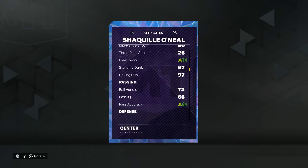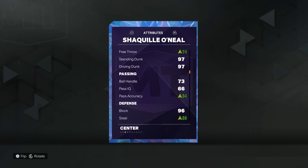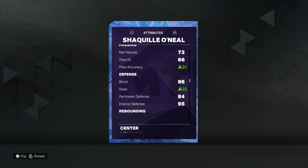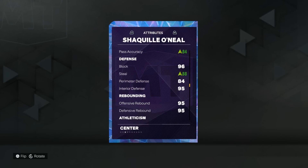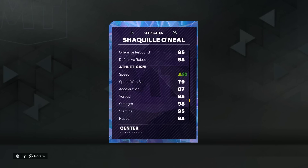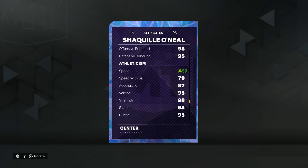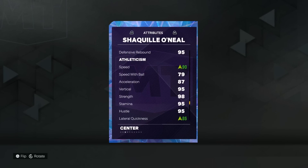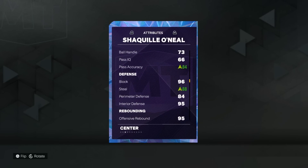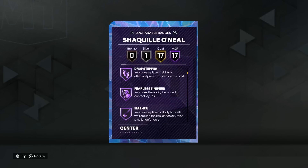73 ball handle, 80 pass IQ, max block, max interior, you can get it to a 90 steal with his shoe, 85 perimeter, max rebound, almost max speed if you got Monty, max speed, 80 speed with ball at center, max vert, max strength, almost max stamina, 90 acceleration, 85 lateral quickness. He can put the ball on the ground, he can finish in the paint, he gets probably every rebound off the rim. He just got it.